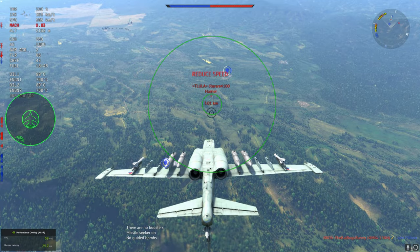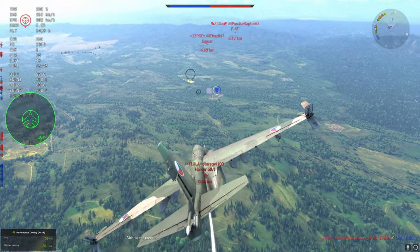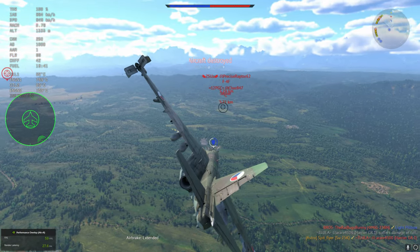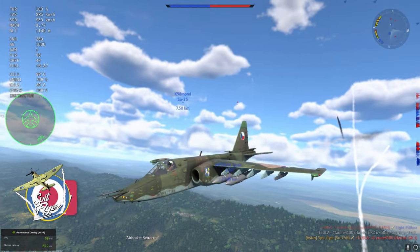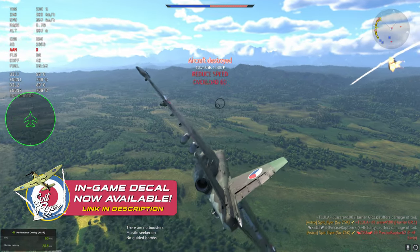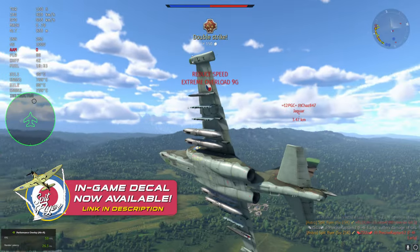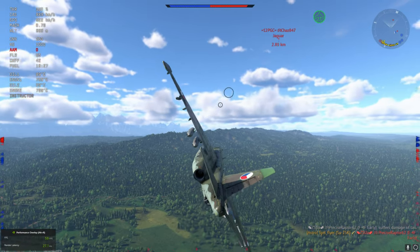There isn't really much to be said about the Su-25K. It's a ground attacker, it's got some pretty poor flight performance, it's a chunky monkey, it's got a lot of armor, and of course it's got the two R-60Ms - and the R-60Ms are really the selling point of this plane. It's essentially two quick and easy kills that you can get. Not much brain used. I've got two very quick kills here and the Jaguar is coming in, so I can use guns.